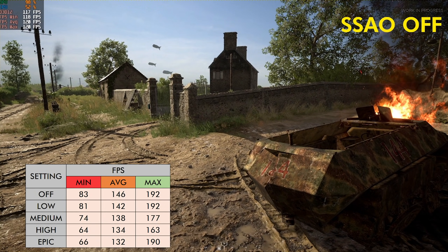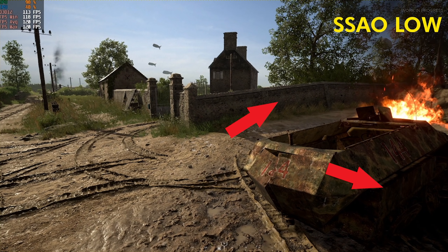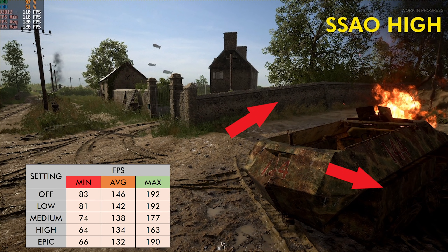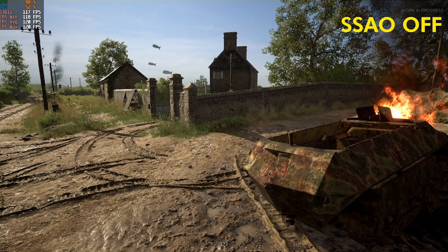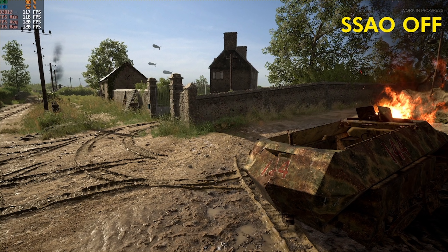SSAO is definitely one setting you want to turn completely off. There is a significant difference in visual clarity when turning this off — you can see everything gets darker with it on, it's harder to see, there are more shadows. It does look better in terms of detail but the performance hit is quite significant: an 8% difference between epic and low on average, and up to a 25% difference in minimum frame rates. So turn this off — you will see better, see enemies more clearly. It does look like Battlefield 1942 with basically no shadows, and it looks worse in terms of realism, but the performance impact is significant and it is straight-up easier to see enemies with this off.